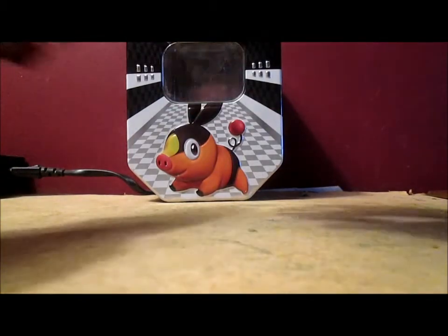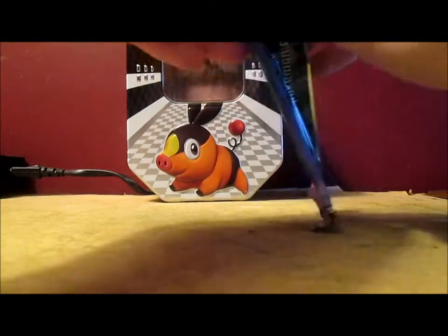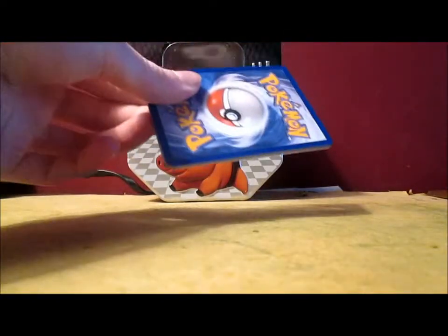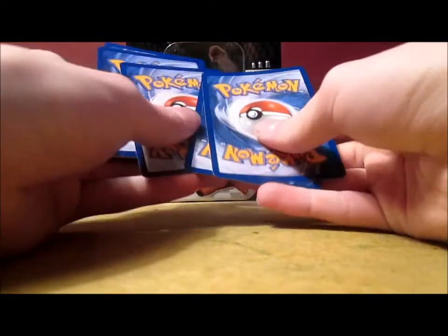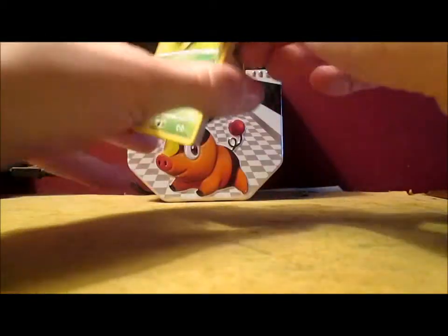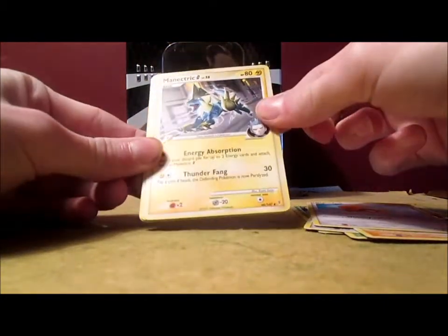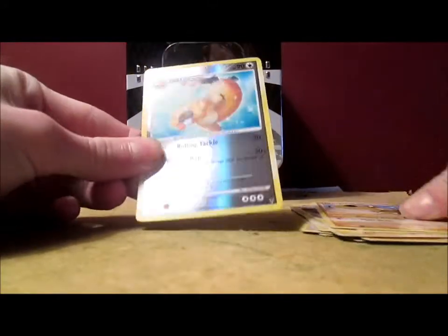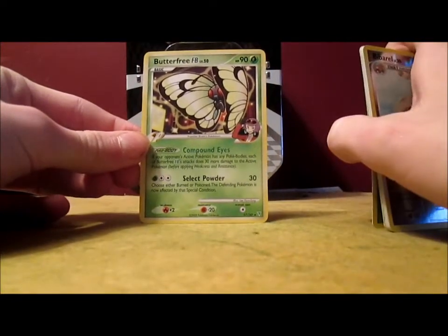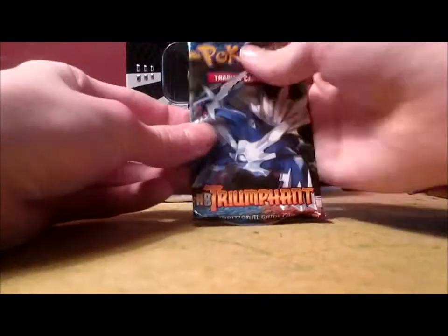We're going to open up the Platinum Supreme Victors — hopefully get a Level X, because I only have one Level X, which is the promo. I remember when these packs were fairly new — they're not new anymore. We've got Turfrey, Cheruby, Whismur, Geodude, Beedoof, Minetric G — that's cool — Ninjask, Haplopotus, Barrel Reverse — that's an uncommon — and a Butterfree FB. I already have that card and it's non-hollow as well. Not the greatest pull, but who cares? Just happy to be opening up more packs.